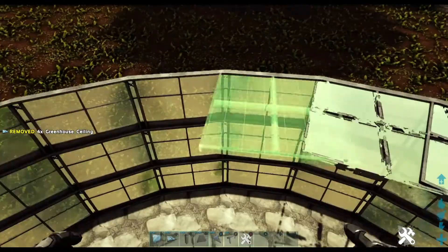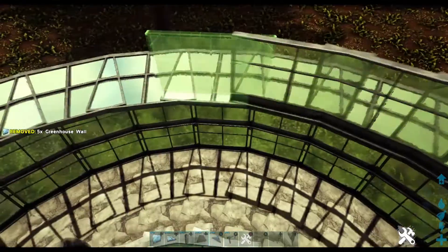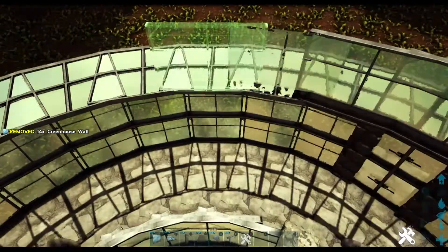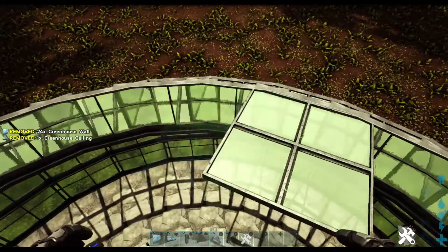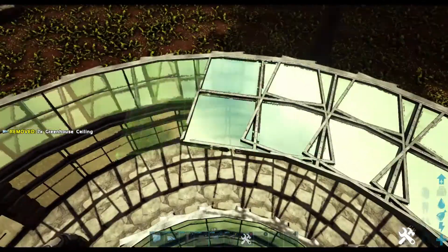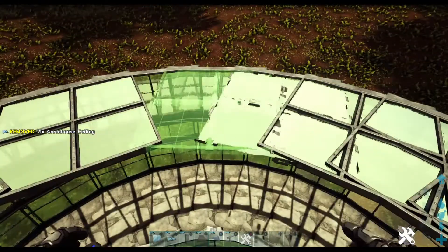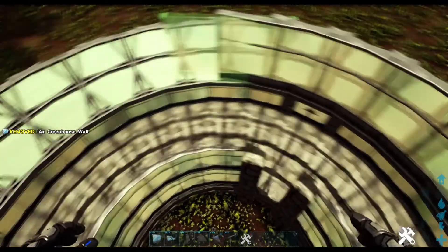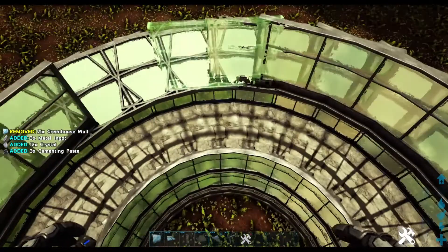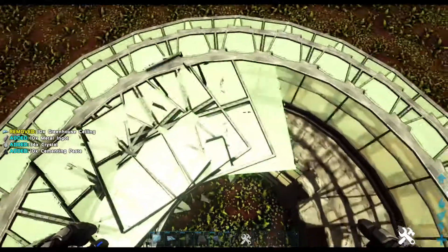Continue to place the ceilings all the way around — circle builds can be quite repetitive. Take your greenhouse walls and place them on every snap point on the edge of each ceiling all the way around. Take your greenhouse ceiling and snap them to each wall all the way around. Take your greenhouse wall and snap them to the end of each greenhouse ceiling all the way around. Make sure you're hitting every snap point because circular builds are very unforgiving — if you miss one it will stick out.